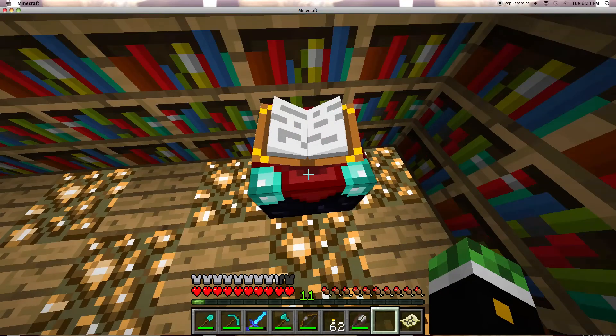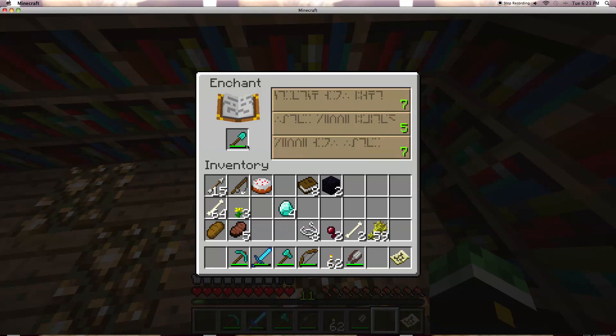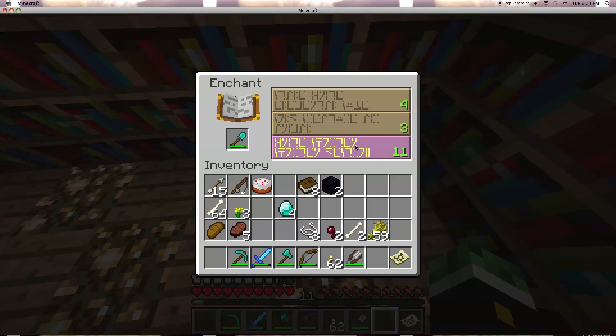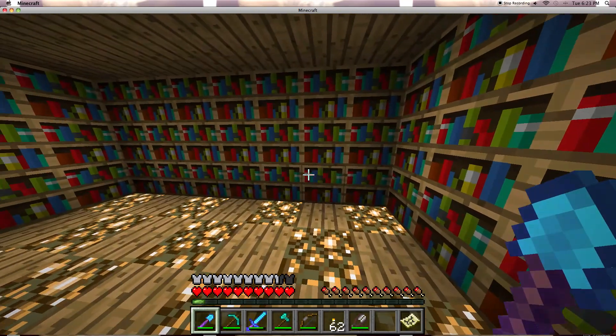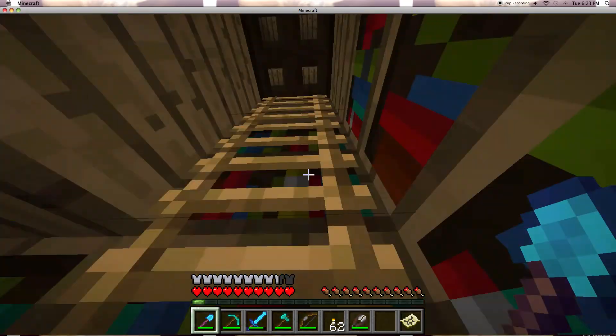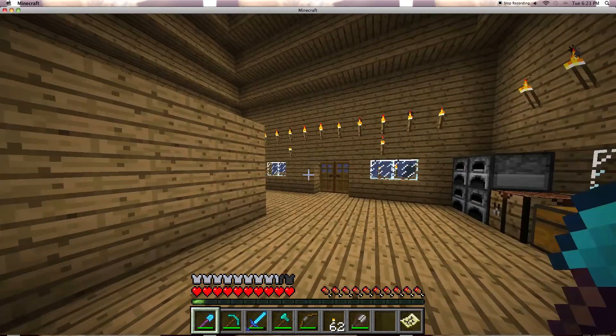See how I have 11 down there — that's basically like a price, how much experience I want to spend. Let's just do 11 and go big. Now we have diamond shovel Efficiency II. See how it has that glow — I don't know if it goes faster or anything, but let's see.